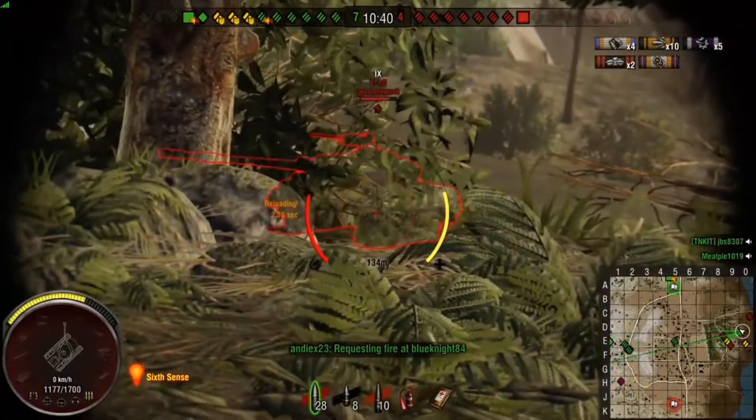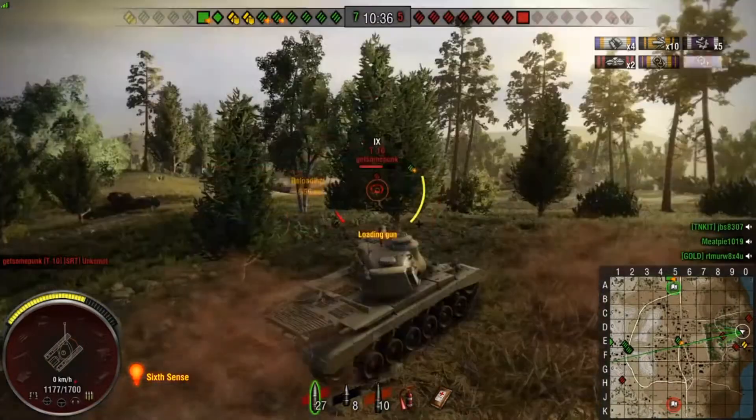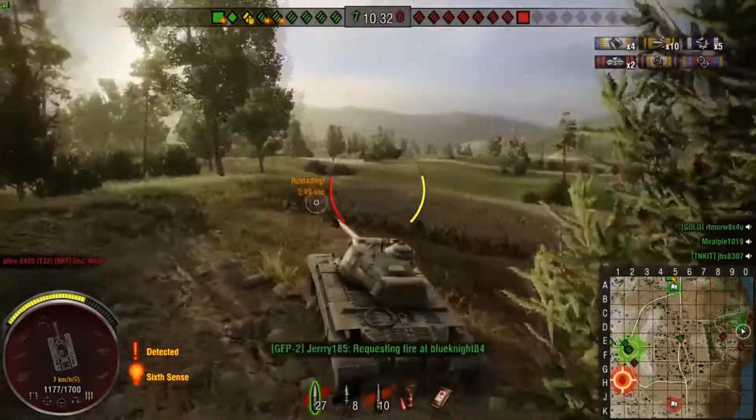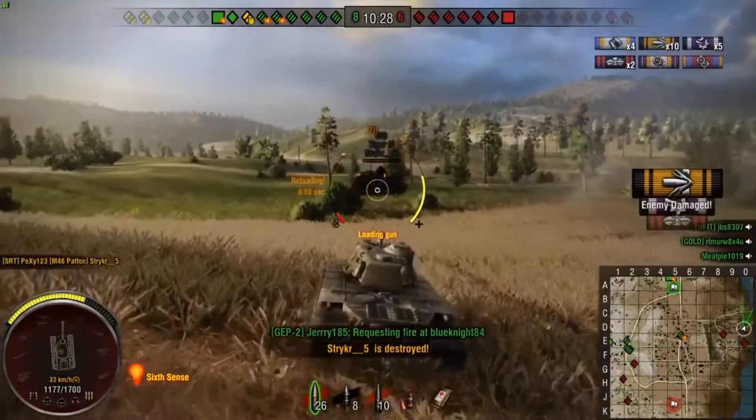The enemy being split up is not ideal for them because it means they don't have the cover, the hillside, or even the numerical advantage to help remove people from the game. One of the things you may have noticed throughout this entire game is that one tank is being highlighted and shot by two or three different tanks from its team.